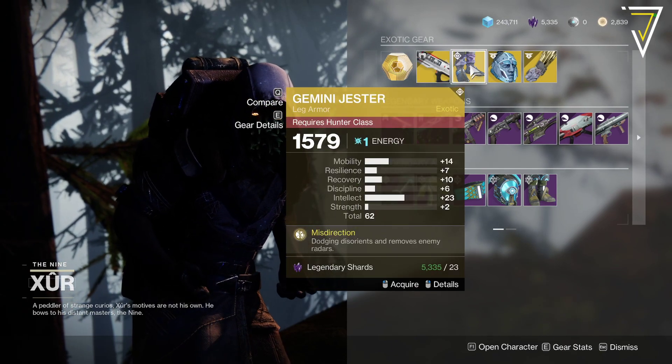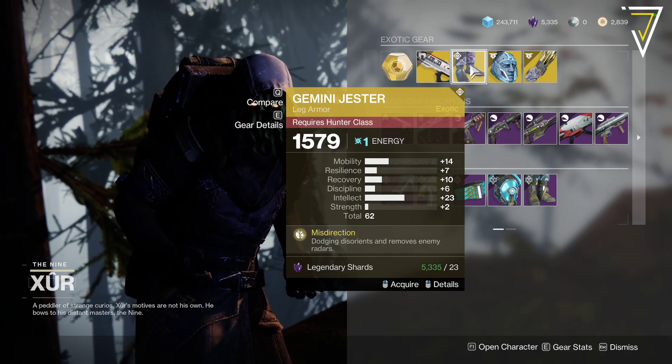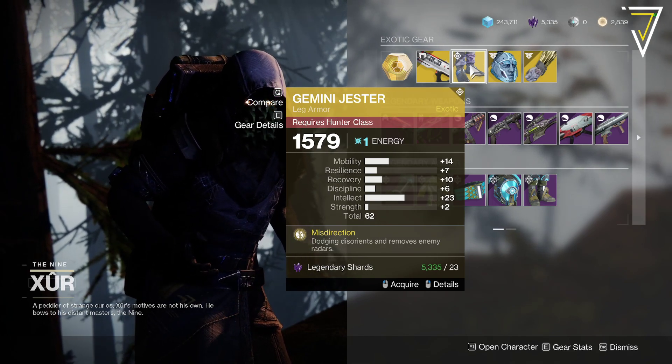We've got Gemini Jesters with 62, so not the highest, but a juicy 23 on the intellect. Misdirection - dodging disorientates and removes enemy radar.